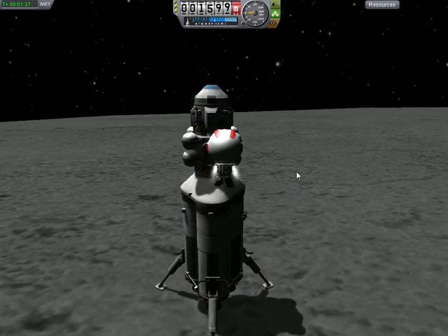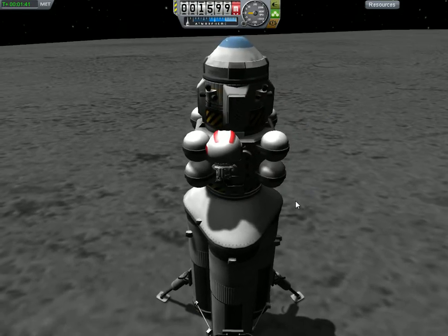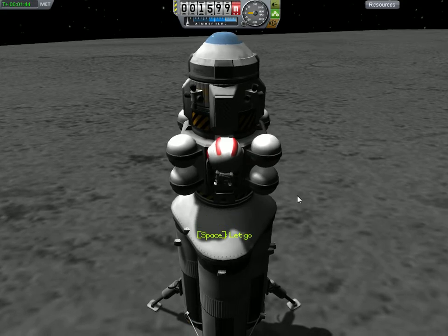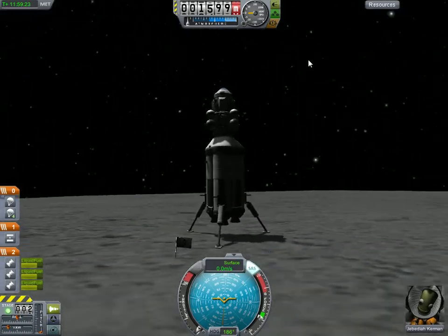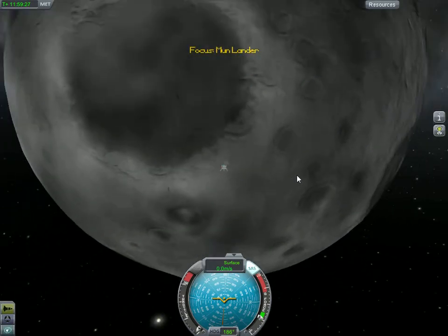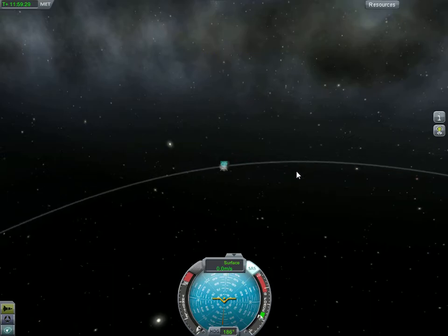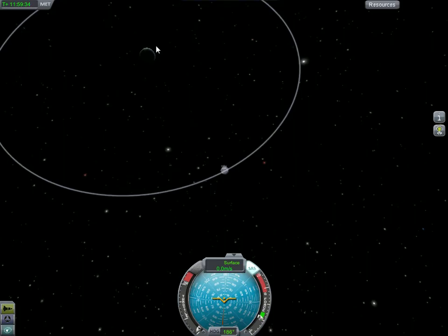Maybe I did need a ladder. Apparently not! Woohoo — Jebediah Kerman can plant a flag. Okay, so we landed on the moon. Now let's get back and try to land on Kerbin.